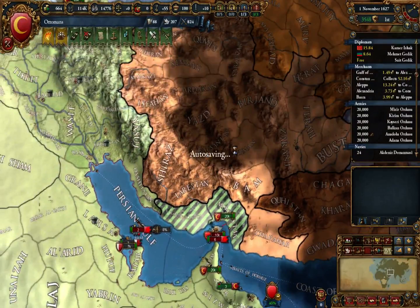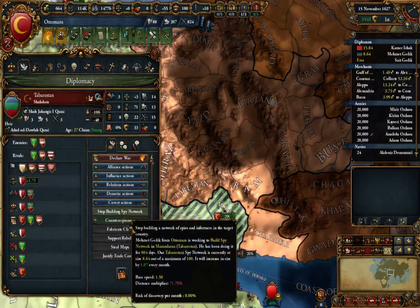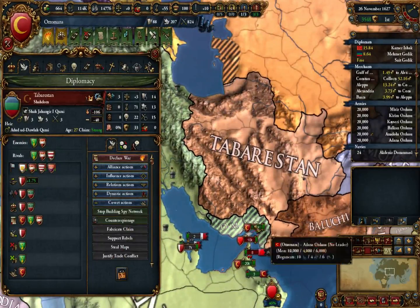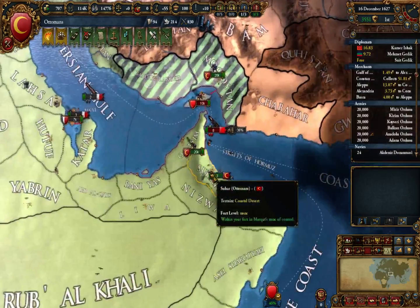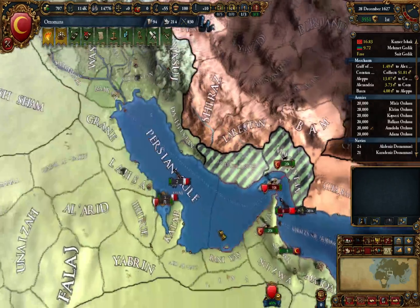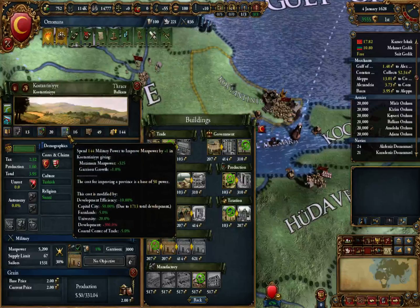So what else is there to consider doing? Bukhara is going to fall apart. He's allied with Hazza and Baluchistan - Baluchistan probably isn't going to do that much. So four more months there. The university should be done here - look at this, it's getting cheaper.